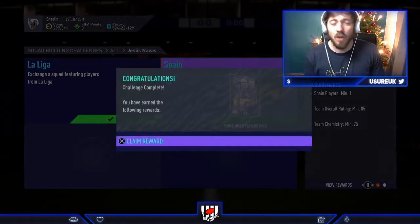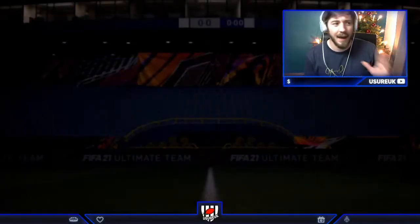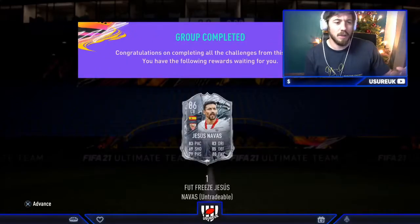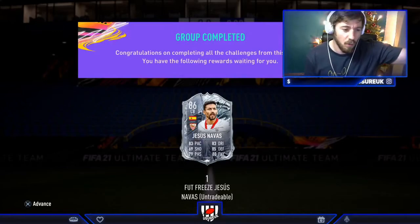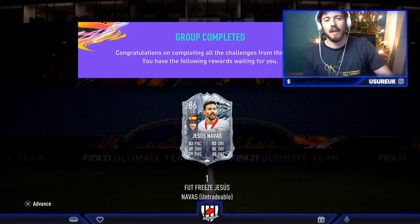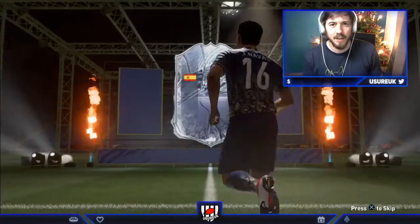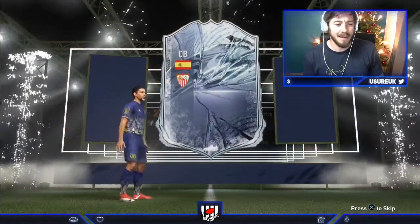This card is not really one I particularly wanted to do. I have Koundé, as do so many people. We knew a Sevilla card was going to come out and it would have been brilliant if they'd been CDM, centre mid, CAM, or striker. But anyway, it is centre back. He does link in that position. A big issue we have to look at is how much those work rates are going to affect him in game.